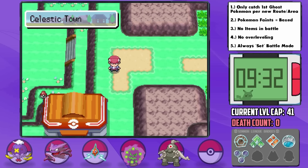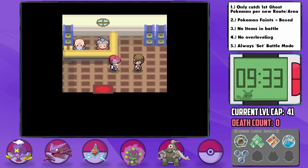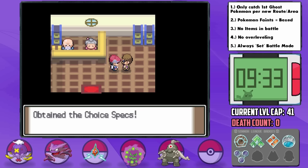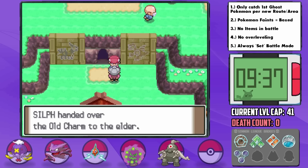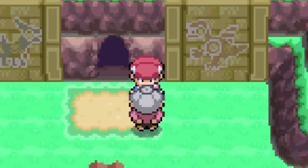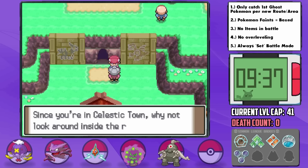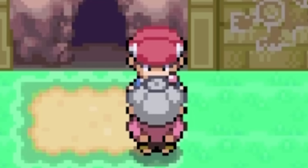Upon arriving in Celestic Town, we can pick up a great item since it's the morning — this guy here gives us none other than the Choice Specs item, which should be a great help with our special attackers. Cyrus tries to intervene, so we have to teach him a lesson, and it goes relatively smoothly as Wazowski can now handle Sneasel with Fire Punch. Murkrow is handled by Dante, who can tank his attacks for a while before we switch into Phantom, who can then take it out with Shockwave, and his Golbat is handled by Shockwave too, despite us being brought to 18 HP.